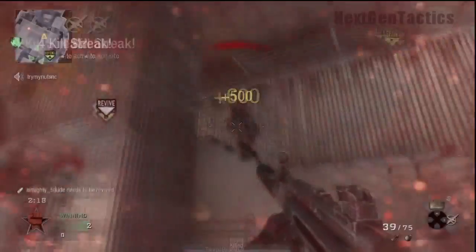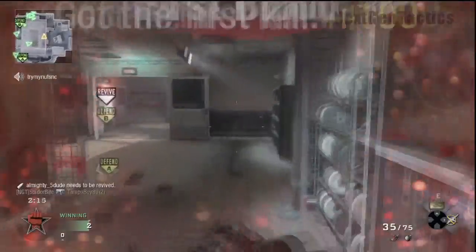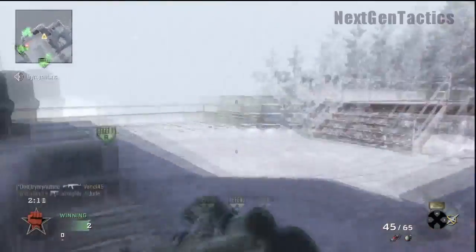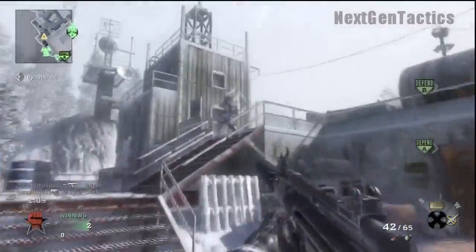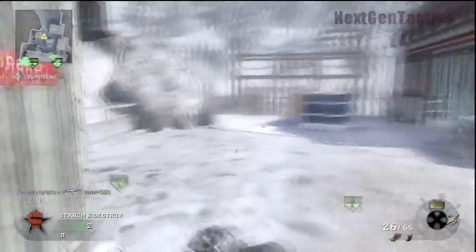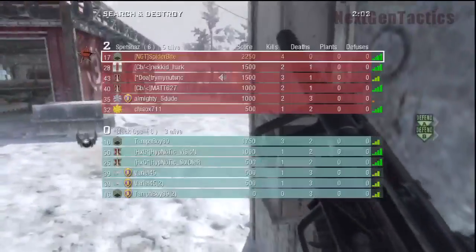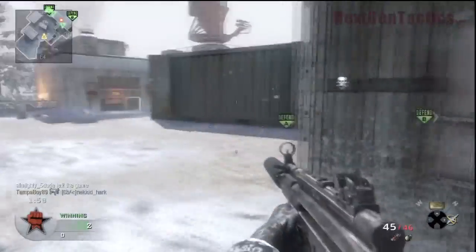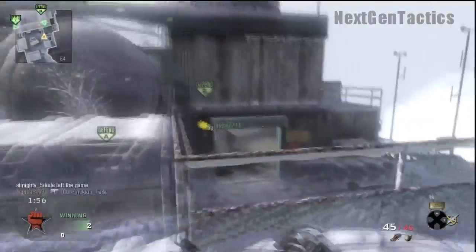I just try different rushes — I'll rush the left side, I'll rush the middle, I'll rush the right side — and I'm just trying to find out where I run into people. I'm using Lightweight and Marathon. I don't have Marathon Pro, which is going to alter the points where you will run into people slightly, because with Marathon Pro you have unlimited sprint, whereas with regular Marathon you don't.